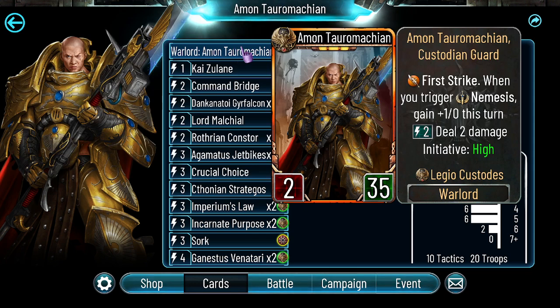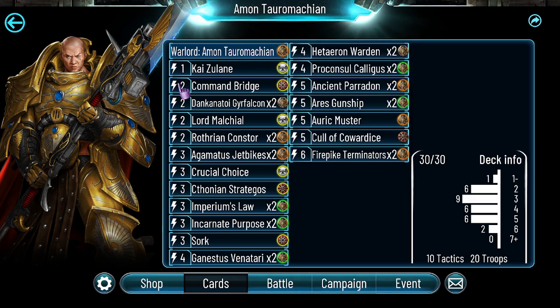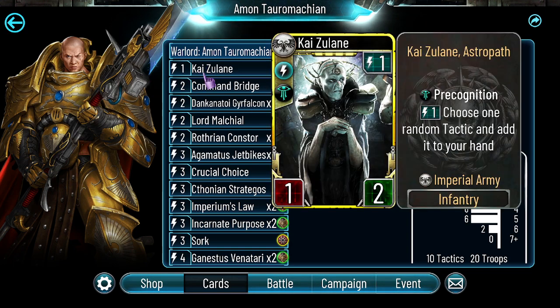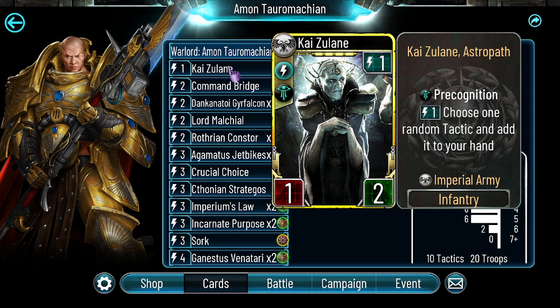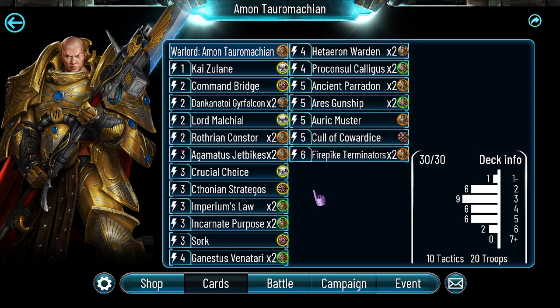I think he deserves a nerf. As you can see from the three or four matches we'll see later, the problem is the first strike. But apart from that, the card pool for Custodes is really really strong. So let's go through the deck. Kaizu Lane is a nice value generator — I like Kaizu Lane in this type of deck and with this warlord. I want to be really aggressive, and we kind of struggle with card generation and card draw since Custodes have sentinels, so Kaizu Lane helps mitigate that.